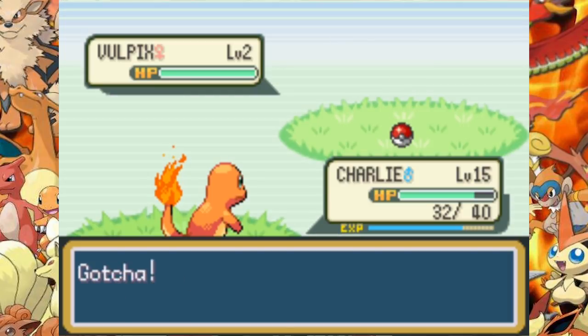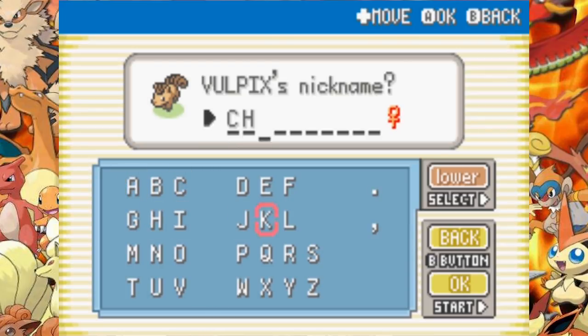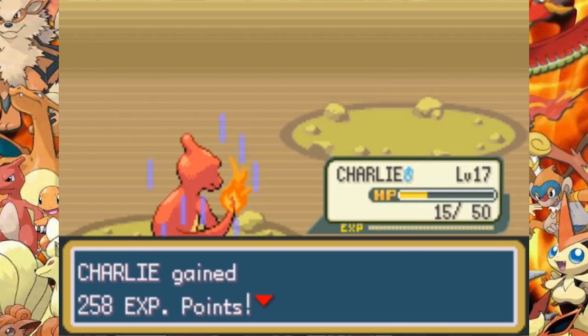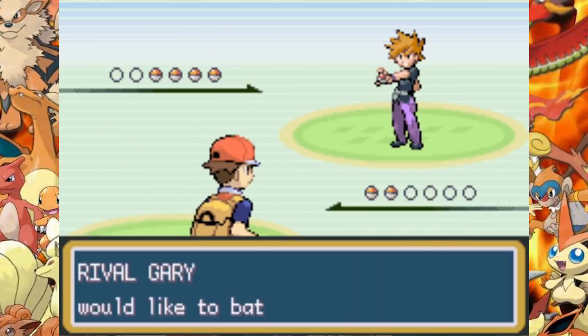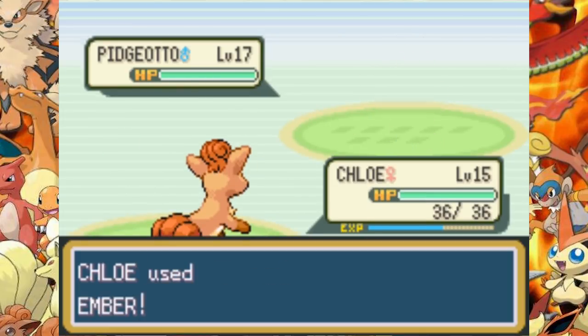We catch our second Pokemon, Vulpix, and give her the nickname Chloe. She's going to become a Ninetales and a crucial Pokemon on our team. We defeat some Team Rocket members in Mount Moon — they're not that strong, so we take them out quite easily. When we get out of the cave and enter Cerulean City we come across Gary and his Squirtle.